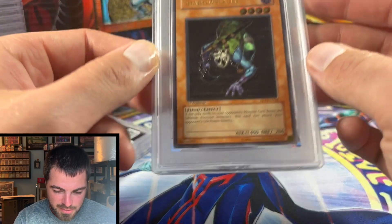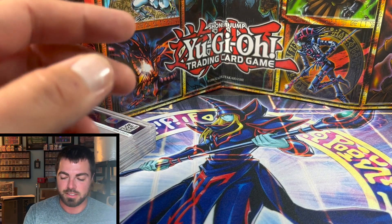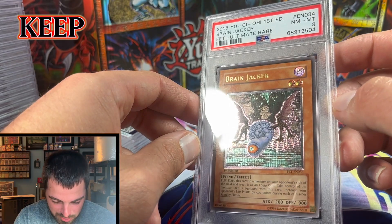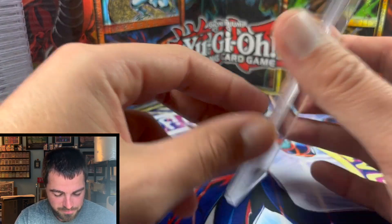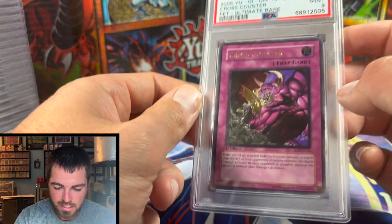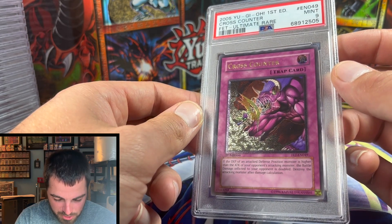Continuing with FET — Shadow Slayer got a Mint 9. Just beautiful, stunning, popping artwork, and the ultimate foiling really makes these cards look great. Here is the lone eight of the submission: Brain Jacker. I have history with this card and it has defeated me once again — Near Mint/Mint 8. That will still probably stay in the collection.